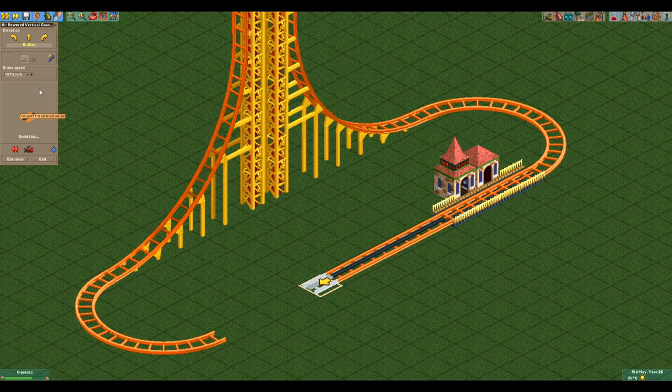Now all we have to do is add some decorations and voilà, it has over 10 excitement. Because this ride is so finely balanced and brakes are slightly inconsistent, it doesn't always make it over the hill, but it does always make it on the first run after the train spawns on the track, so I'm considering it valid.